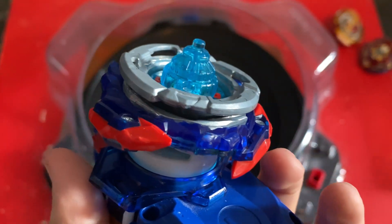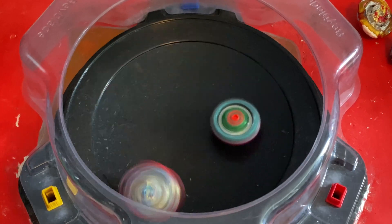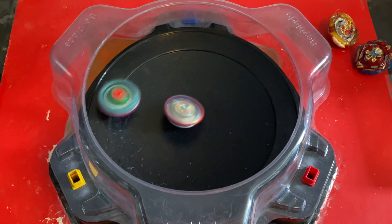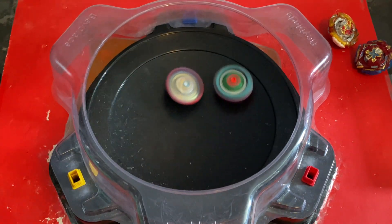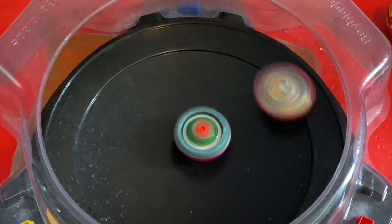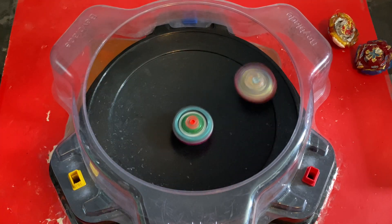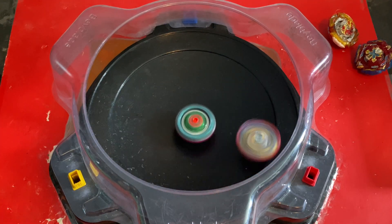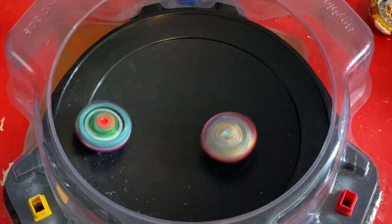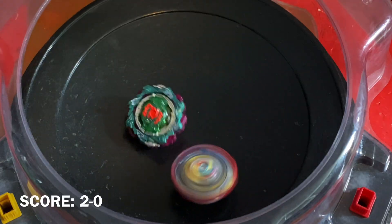The final opponent is going to be Ultimate Valkyrie. Wow, a lot of scraping but it ends up taking it. Come on Valkyrie, let's go — go and scrape, go and don't hit it. Typical Ultimate Valkyrie movement. It's going around — is it going to be able to get a knockout at the last second? Probably not, but it's hitting it hard. And the point goes to Valkyrie.